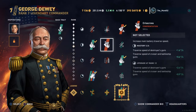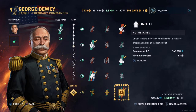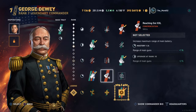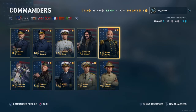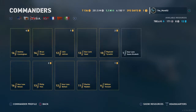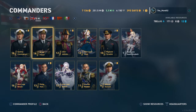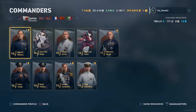As an example, George Dewey here — I have not leveled him very much, I don't use him for anything. If you didn't like him as a commander and you've leveled him up, it's kind of a waste of your resources. I have a lot of high-level commanders here, but I've been playing the game for a long time. As time progresses you gain more of these things. But it's advisable to be really careful — level only who you think are absolutely great and want to use.